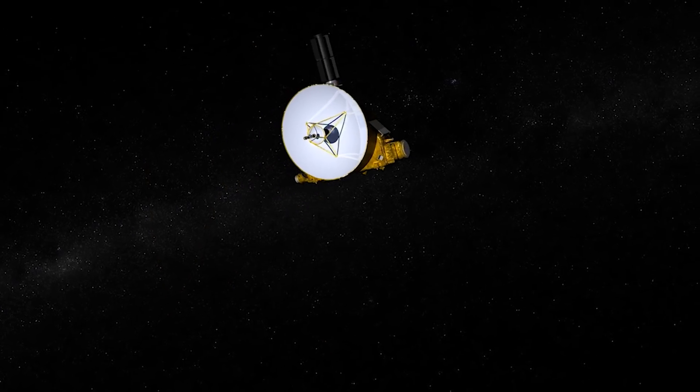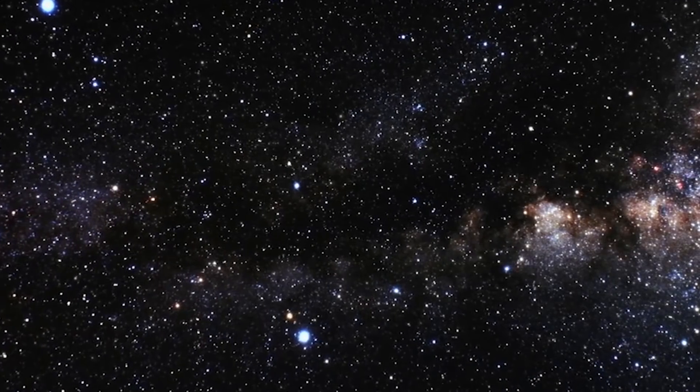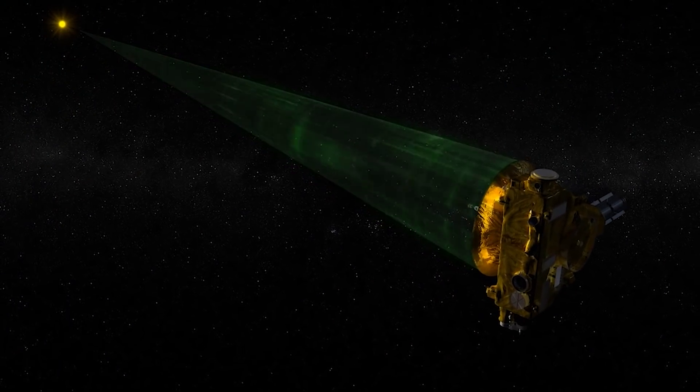For a critical flyby like Ultima Thule, we actually started planning the set of commands to the spacecraft about a year and a half ago. In space, the environment is a lot different. There's no GPS. New Horizons is going to be about 4 billion miles from Earth. It takes us 6 hours and 8 minutes to get a command sent from Earth to the spacecraft.